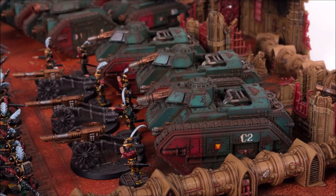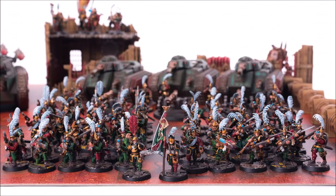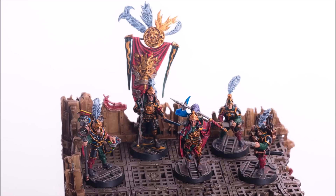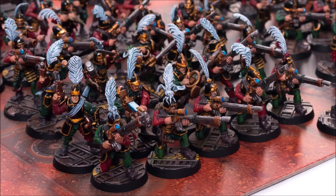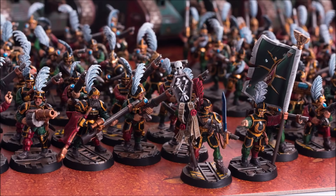You could turn up to the battlefield with 10 Chimeras now and the enemy can't max out Bring It Down. In theory they couldn't max out Thin the Ranks either if you take characters and Bullgryns. So we're now in a much better position in terms of secondary bleed. I'd still like to see the overlap between Thin the Ranks and Bring It Down removed — that's what's truly needed to level the playing field — but this is a step in the right direction. This is fantastic for mechanized infantry guard; you can turn up with 10 Chimeras and still not give away max Bring It Down points.